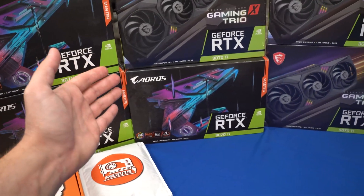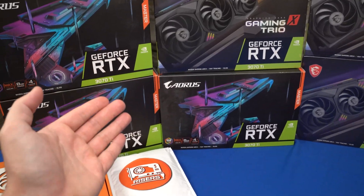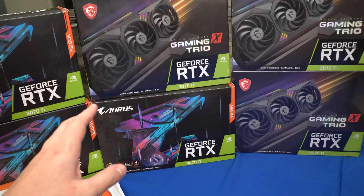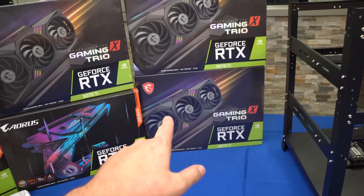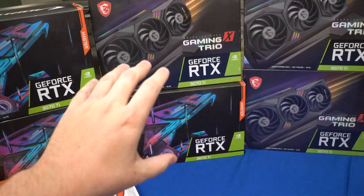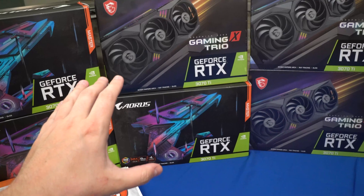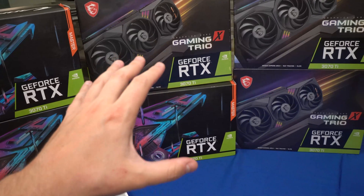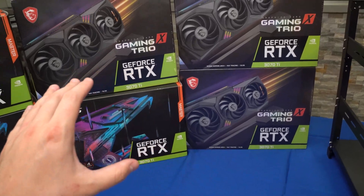Overall wattage stayed the same, though total hashrate per card probably dropped maybe 8 to 10 percent due to thermal throttling. But the Radeon 7s were about four months away from being out of warranty. I swapped them all for 3080 non-LHRs, and looking back I'm so glad I did. Coming back to the RTX 3070 Tis — these are rock-solid cards, they're available, and as the newest generation Ti versions, they're all under warranty right away.